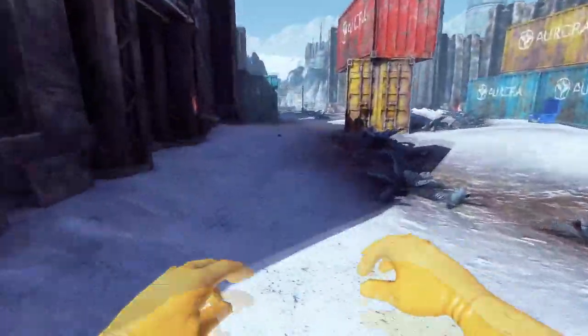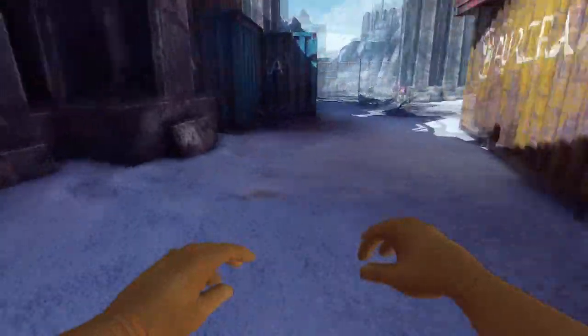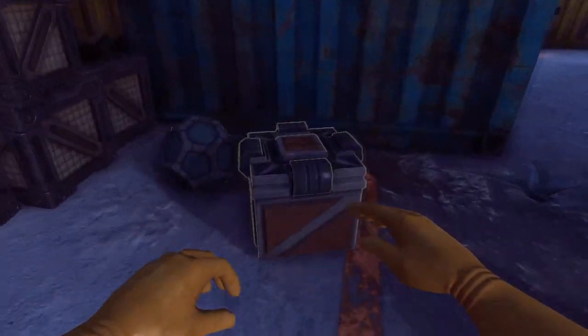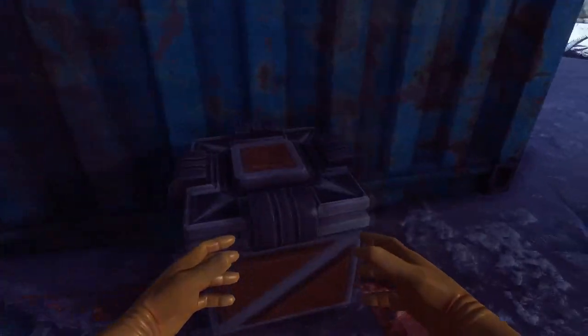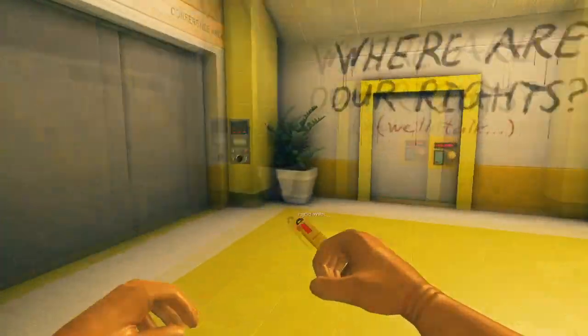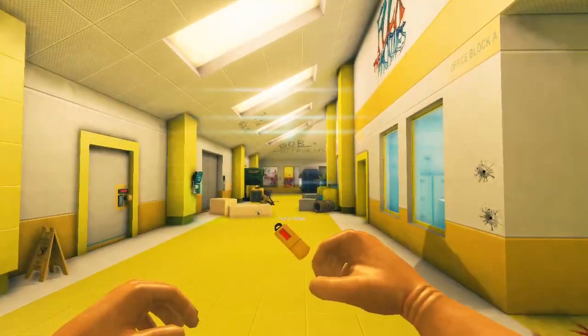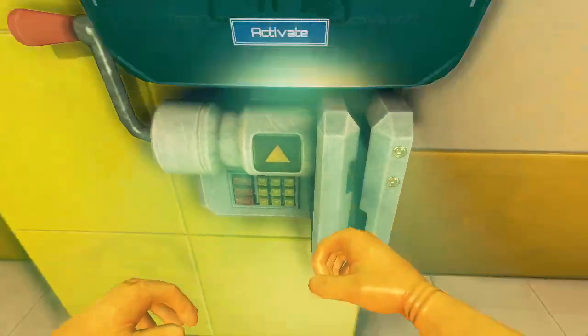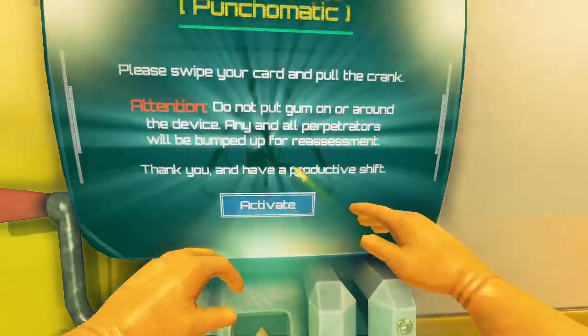Before you get a bit too excited, there are a few things you should not dispose of under any circumstances, such as barrels and boxes. There'll always be a designated place on the map to store them in, neat organization being optional of course. And these pendrives you find near the victims' corpses — you'll want to take them back to the level's entrance and shove them into the Punch-O-Matic. We'll talk more about what that does later.